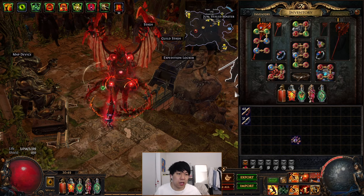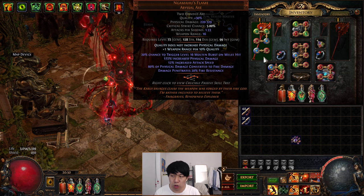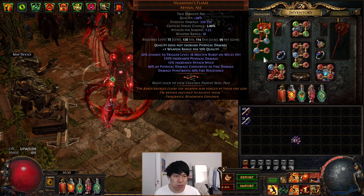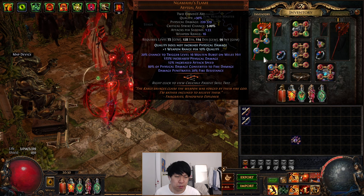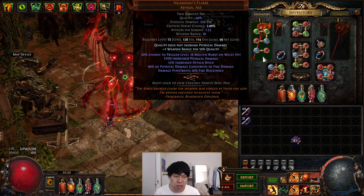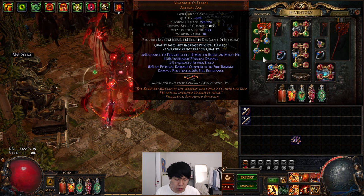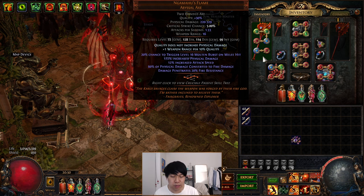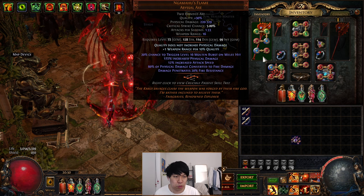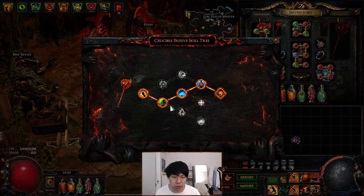The core build concept here came from using a Namahage's Flame. This is one of the oldest axes in the game — I used this all the way back in Breach League. One of my first characters in PoE was a Cyclone Raider using Namahage's, and I thought, let me just try to throw it back, because we got a couple of new techs this league to make it a lot better. We got the Crucible Tree and the Vendor Cascade Tech.